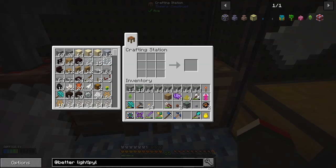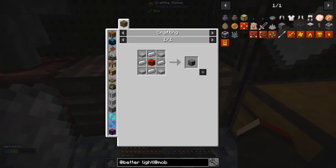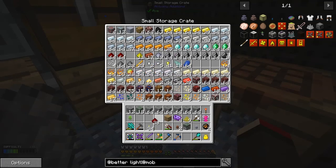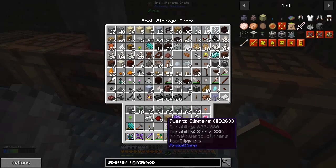The next thing I need to do is make something from the mob mashing brigade — the mob fan, that's what it's called. We need some stone slabs, four iron ingots and one block of redstone — not too difficult. I've got five slabs, that's great.